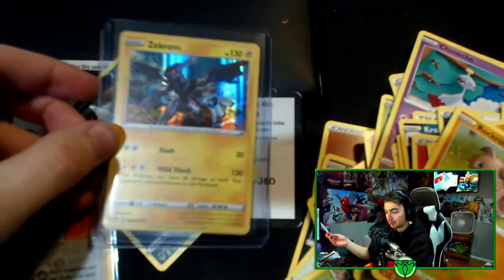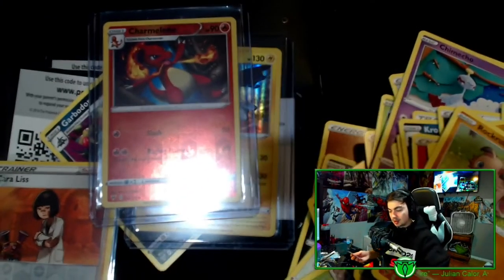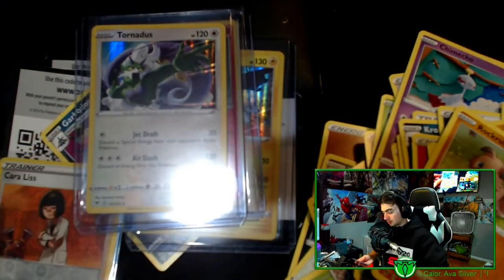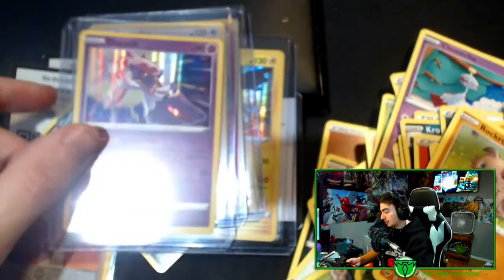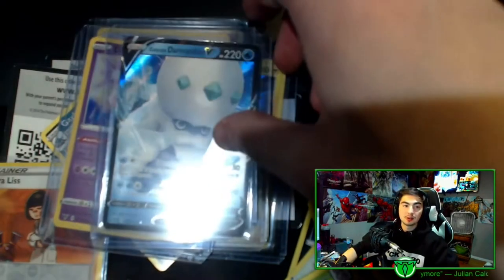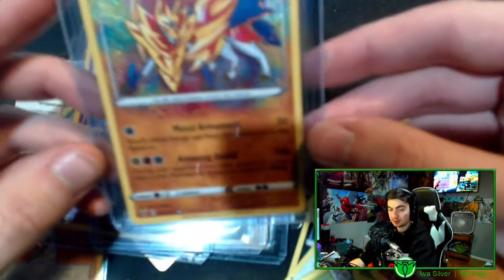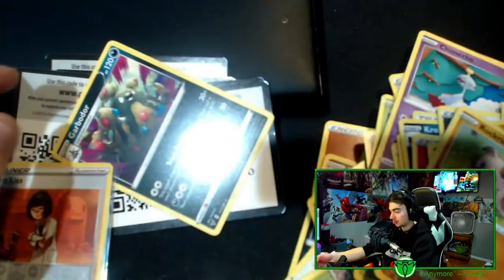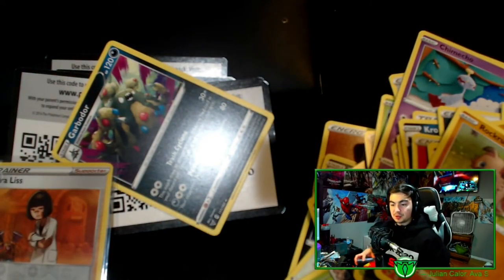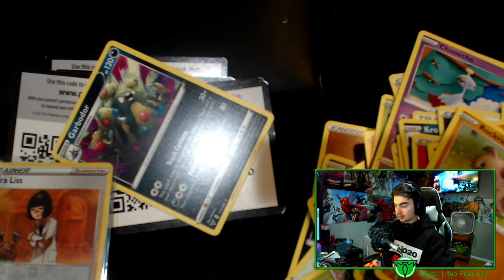Here's what we got: a holo Zekrom — I have so many of those. A holo Charmeleon — that's actually a W. A holo Tornadus — okay card. A holo Diancy — trash. Galarian — trash. And then a Zamazenta which actually sells for a decent chunk as a PSA 10, so I'll be sending that one in. Hopefully you enjoyed this miserable pack opening — like, comment and subscribe and I'll see you in the next one. Peace.